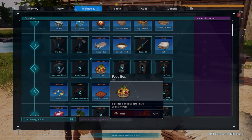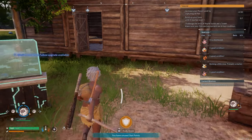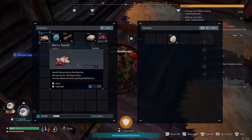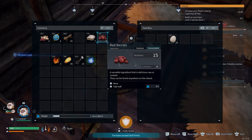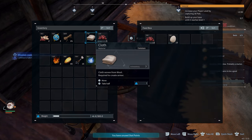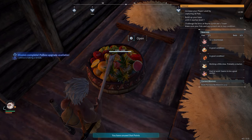Once you've done that, you can build your feed box. Once you've got your feed box — I've put mine near the beds, I don't think it's important — you can place food in it just like you can anything else. They eat the same kind of food you do. There are bonuses for higher quality foods, but we'll put a guide up for that once I get there.